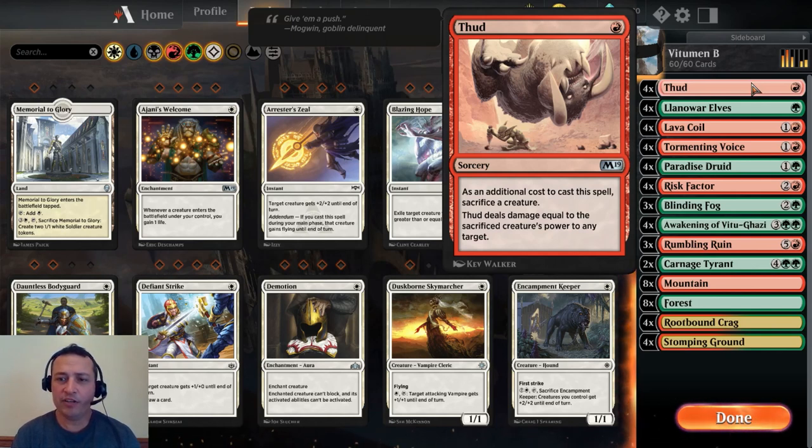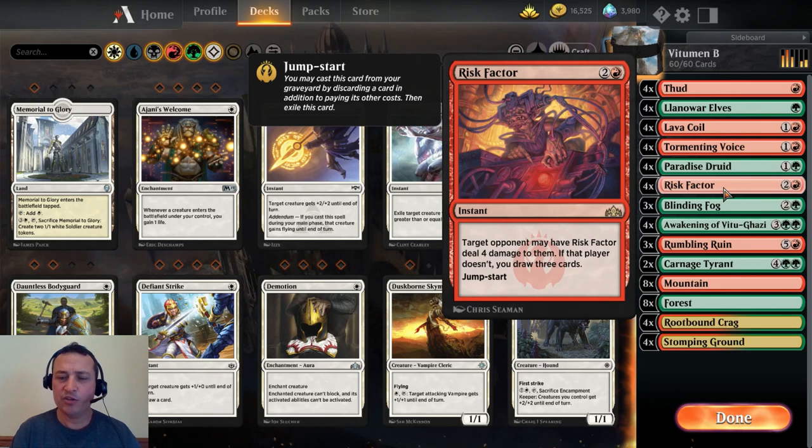We need to get our opponent down below 18 life, and the way we're going to do that is with Risk Factor. Cast it for two and a red — target opponent may have Risk Factor deal four damage, and if they don't, you draw three cards. Then you can do it again by discarding a card with jumpstart. Get that initial damage in, get them below 18, then awaken Vitugazi.